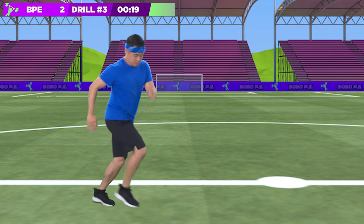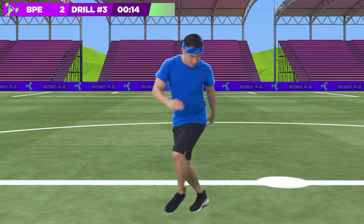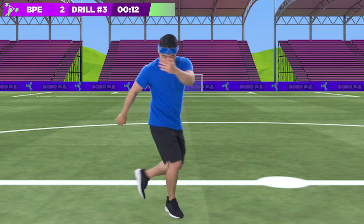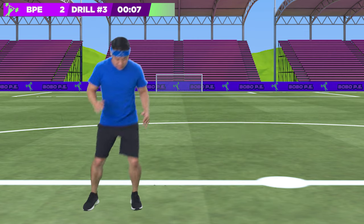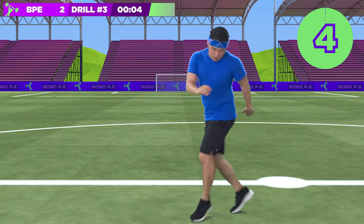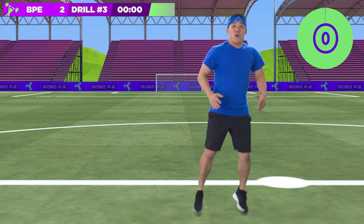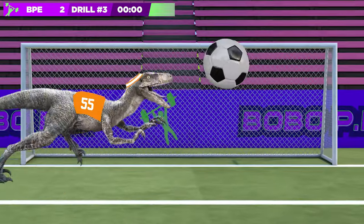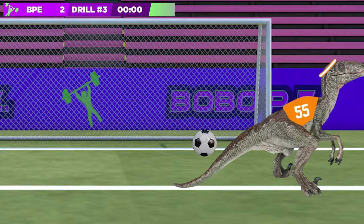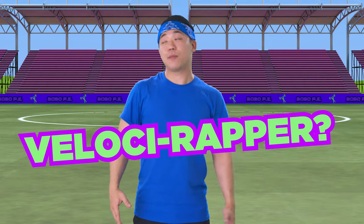What part of a stadium might birds of prey hang out in? In the velociraptors! That drill helped us get to Gold City by giving us more velocity against that velociraptor — I mean, raptor!